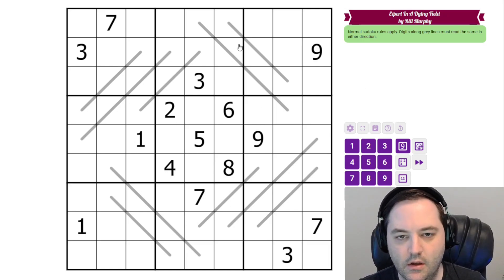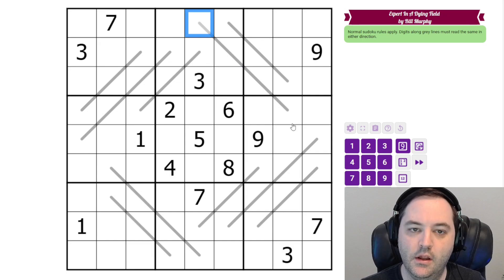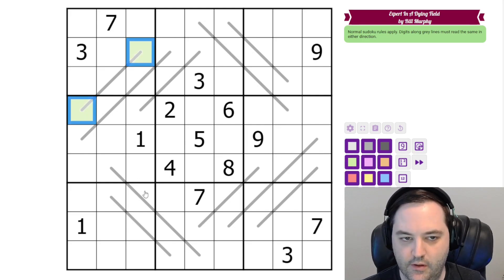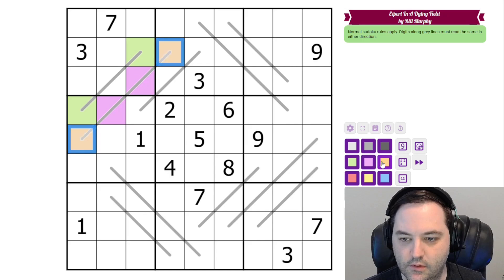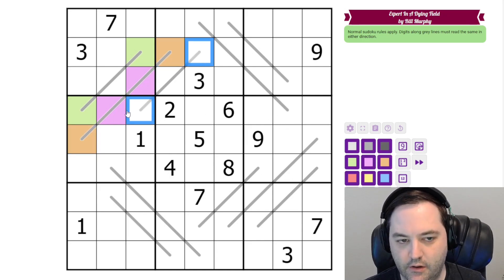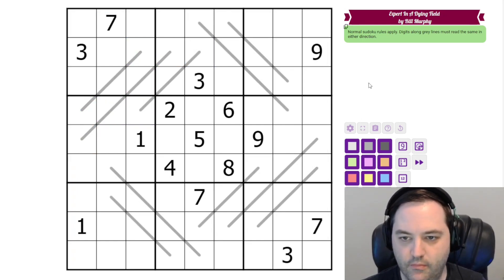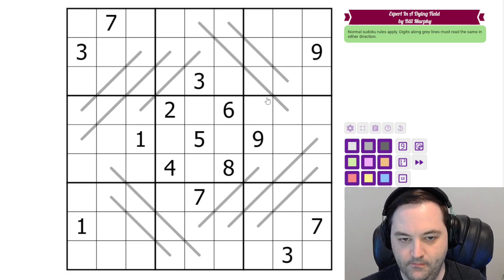So for a palindrome, you're basically going to have clone cells. These two digits, whatever they are, have to be the same. These two have to be the same, etc. Coloring is often helpful with palindrome puzzles. These are the same — they're green. These are also the same and they're not green, so we'll color them purple. These are the same but not green or purple, so we'll color them orange. And these are the same but not green, purple, or orange, so we'll color them blue. So we know that these are all different digits, and therefore these are all different digits. We're not going to go to that extreme with the coloring for this puzzle, but when I solved it, I did find it very helpful to do even and odd coloring, so I am going to do that.